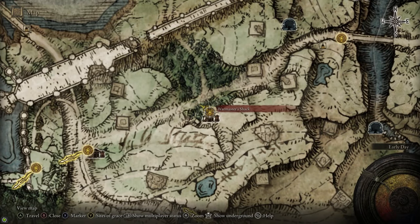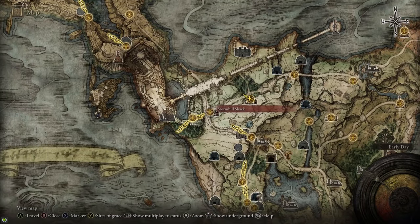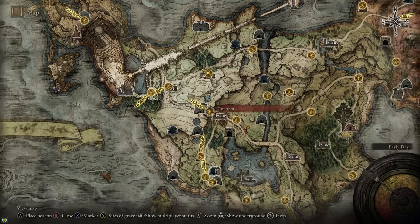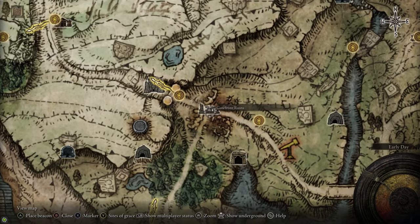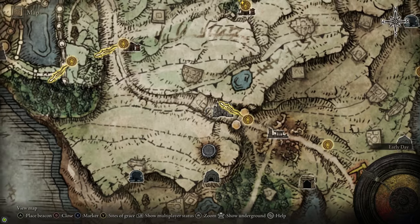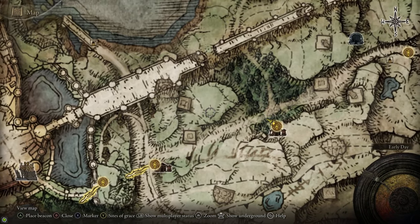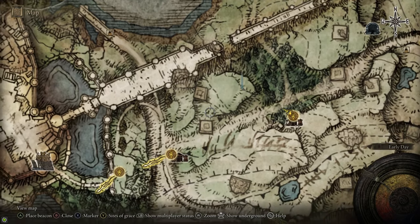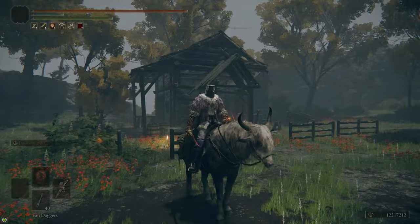Hi everyone, my name is Diabidor and today I'm going to show you how to get the Mimic Tear as quickly and easily as possible. I'll also give you a quick walkthrough of how to bring it up to plus ten as quickly as possible. In order to get the Mimic Tear we're going to need to kill a few enemies, the most important one being General Radon. This walkthrough will show you all the things I like to do to set up for the Radon fight as well as how to actually get to the Mimic Tear.